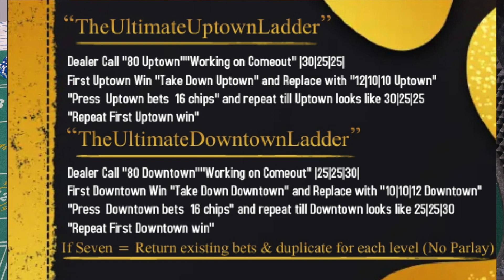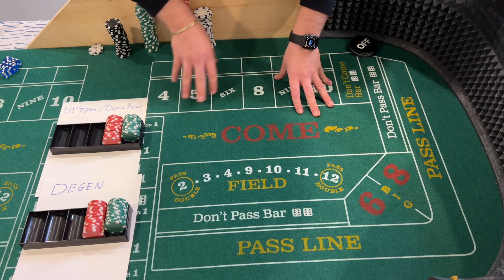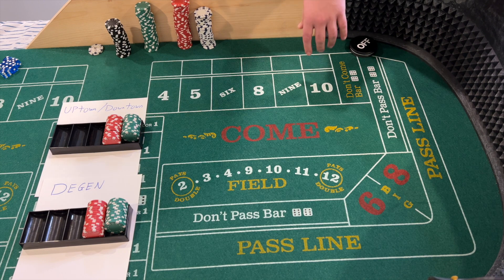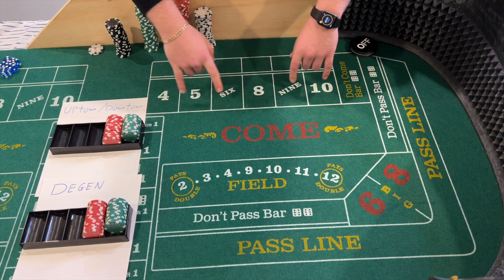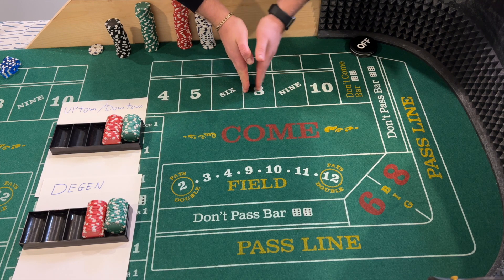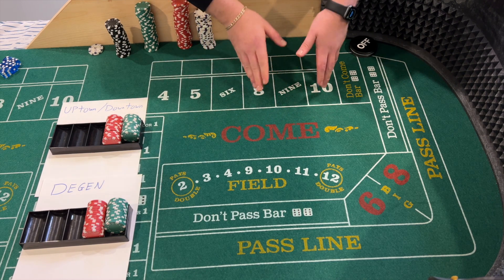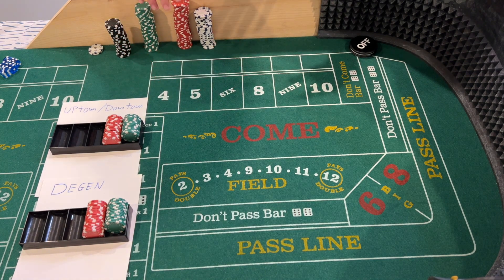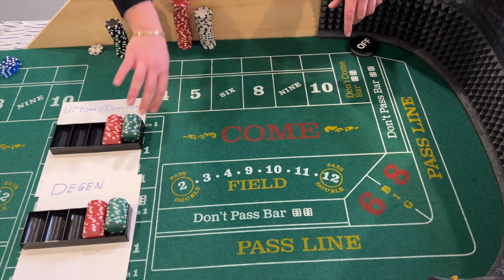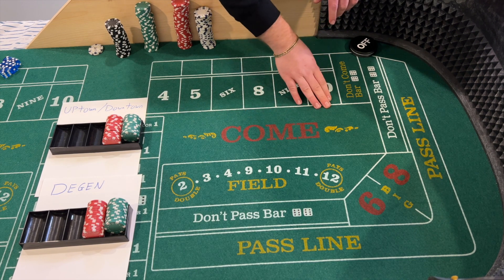I'll explain how these strategies work and post a picture from Vince on how the Uptown Downtown works — the picture really details it out clearly. Basically you play the Uptown, which is the 8, 9, 10 on one side, and the Downtown as a separate side. It starts with $30 on the 6 and 8, and $25 on the 4, 5, 9, and 10. The Uptown is different from the Downtown — they're the same bets but you press and collect separately for each side. After the first hit at the 30/25/25 level, it comes down to 12/10/10 and you rack. On the next hit, you press back up to the 30/25/25 level.